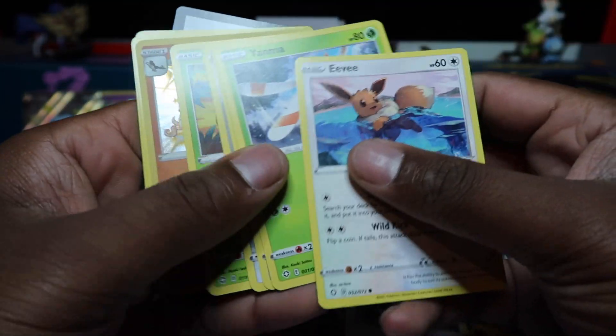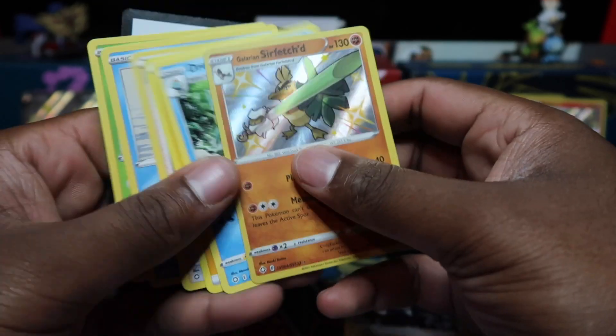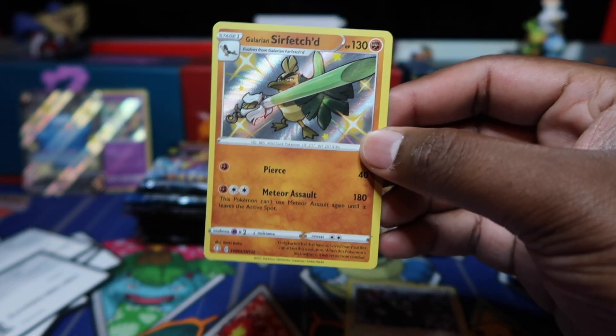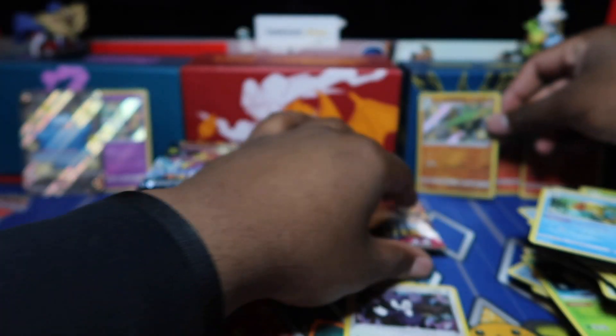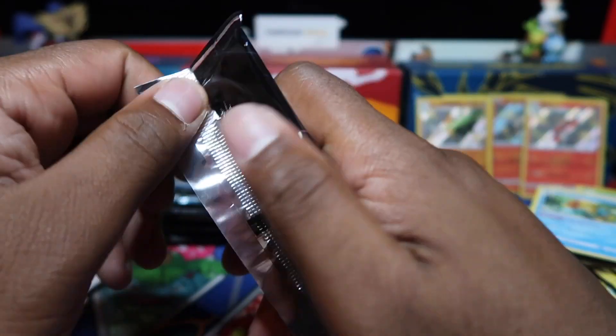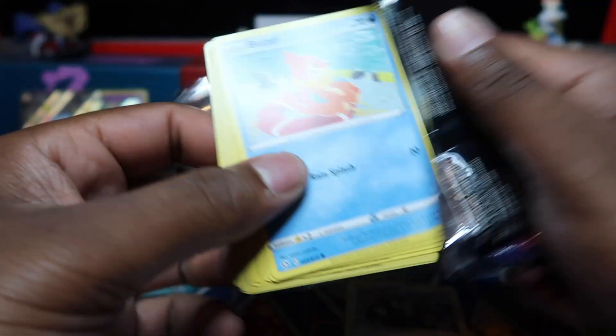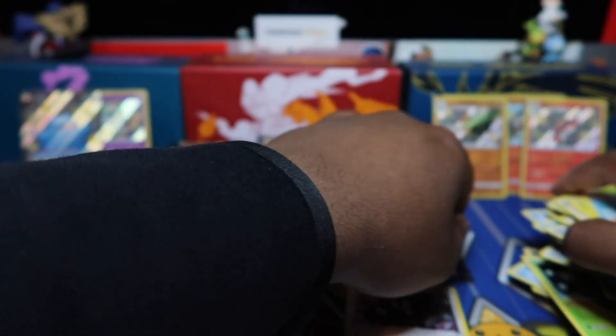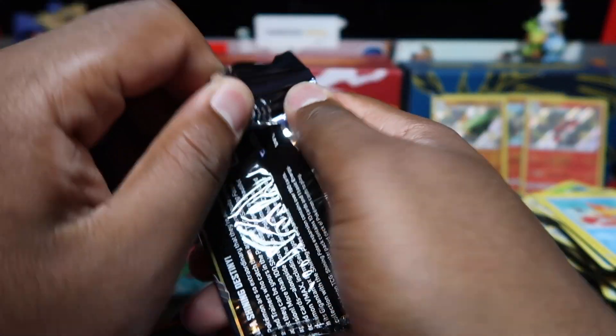Let's see something — maybe not. Okay, it's Galarian Zigzagoon. Seeing so many of these recently. I feel like they pre-printed these in abundance. Shining Fates is widely available so I think they reprinted a lot for everyone to get, and maybe they pre-printed a lot of Zigzagoons, but Queefin here. Nothing in there and last pack of row number one is going to be...